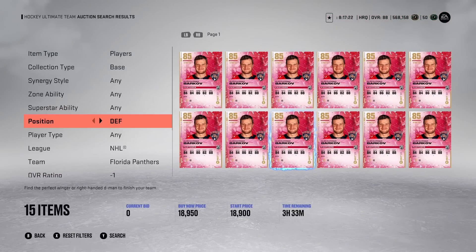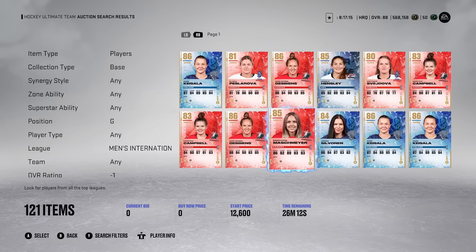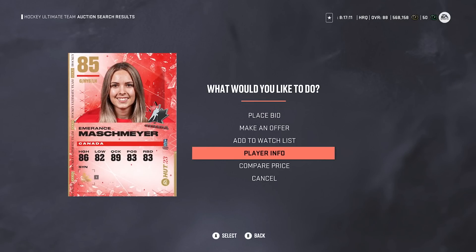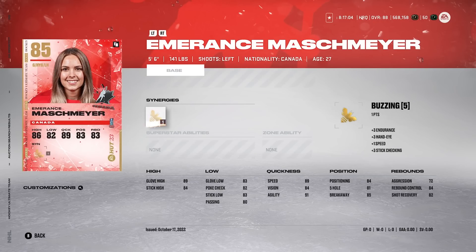Moving on to the next item — it's going to be a goaltender from the Women's International team, 86 overall. It's Emerance Maschmeyer — I don't know how to say her name exactly — and she's going for about 10,000 coins. I used her quite a bit on my PlayStation 5 free-to-play team. Does she make some incredible saves? Yes, she does. However, the big issue I find with her is if there's a chance in front of the net, she looks very small — she is 5'6". It's very easy for people to get a really quick forehand shot off on her and make her look like she's not even in the net. Really do not buy her. It's just not a good card. She's just too small, unfortunately — close shots are a real problem for her.